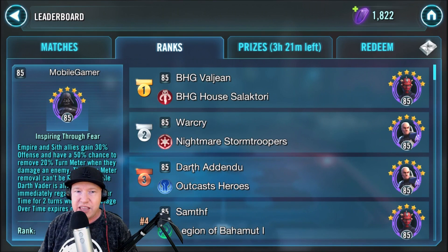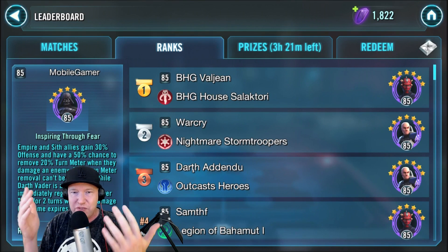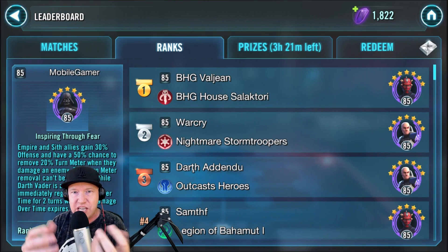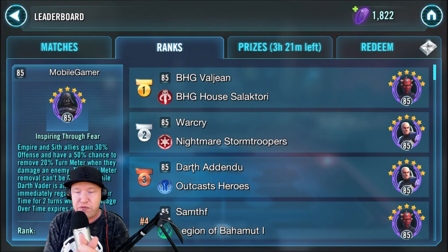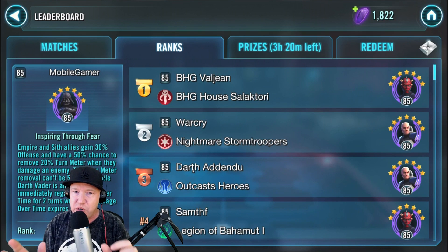The arena right now is pretty much dominated by Maul. He is who I'm going to gear after Kenobi, who is also on this list. He recently died in an episode of Rebels, so there's a lot of interest around him. He speeds up Sith, they get dodge and all kinds of evasion. On turn one, because they already have the stealth mechanic by default, they get 20% turn meter, which fuels Palpatine and Nihilus, who are also on this list.